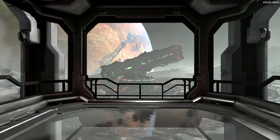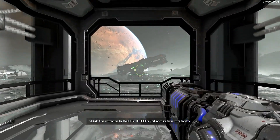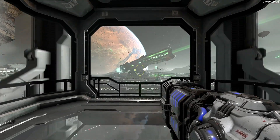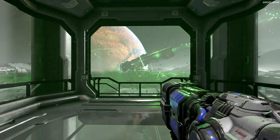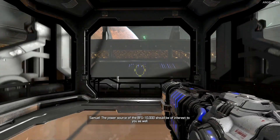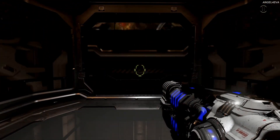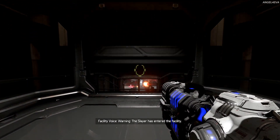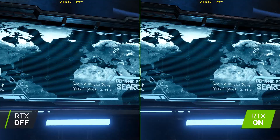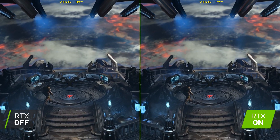So Doom Eternal finally has a new RTX upgrade. It gives GeForce gamers an experience of Doom Eternal that is second to none. DLSS gives you blazing fast frame rates, and raytraced reflections enhance the Doom experience even more. Visual lighting reflects enemies and scenery are accurately reflected, and players experience a superior level of image quality that further improves Doom Eternal's award-winning gameplay.